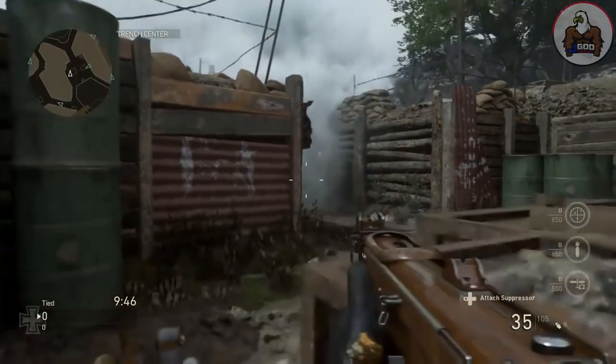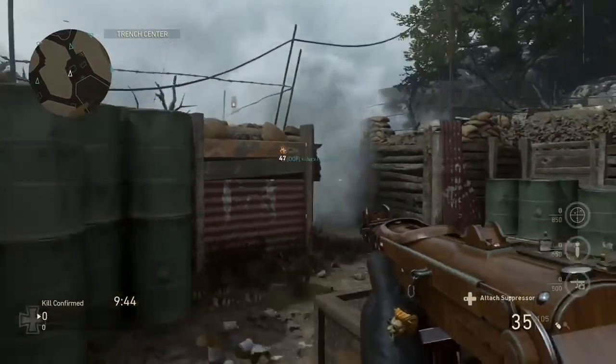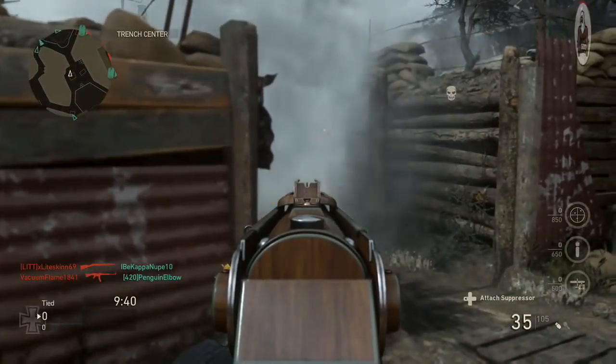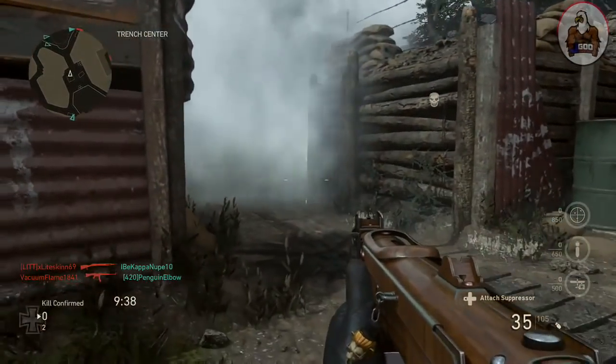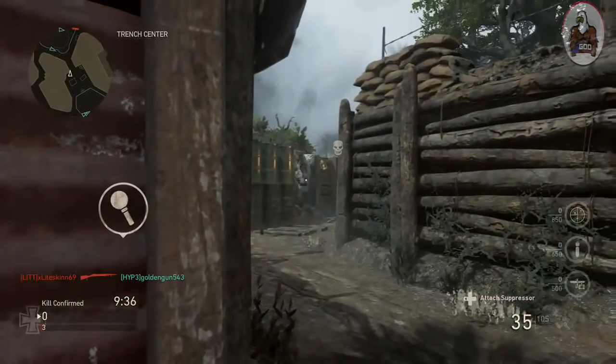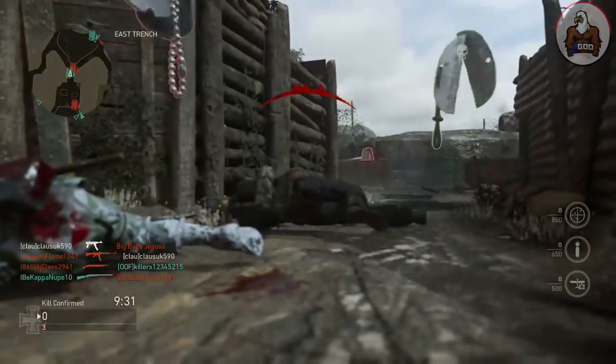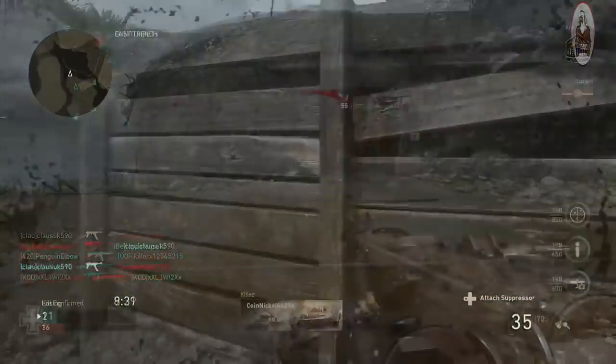Right here, they also sit in the middle of the map way too long. The general rule of thumb is you don't ever want to sit in the middle of a map for too long just because there are too many sight lines. Literally they could be shot from the back from three different angles and from the front from two different angles. There's an opening right behind them and someone right in front. As soon as they walk out, they end up getting shot in the back. No mistake — they were in the middle of the map.